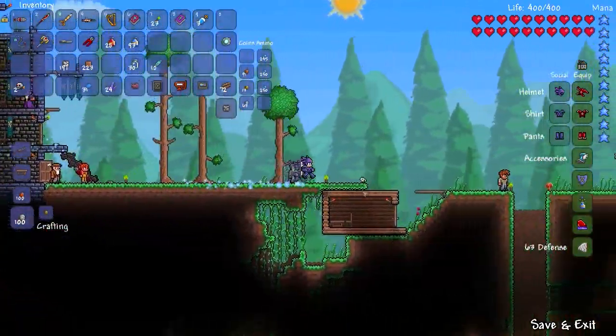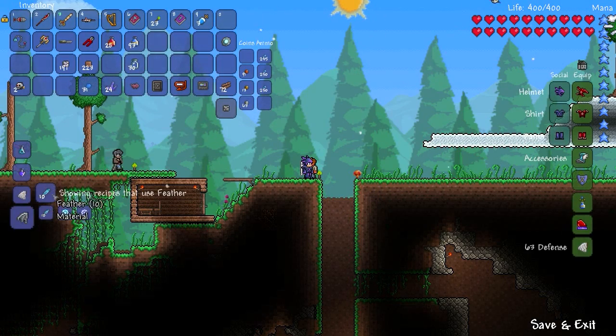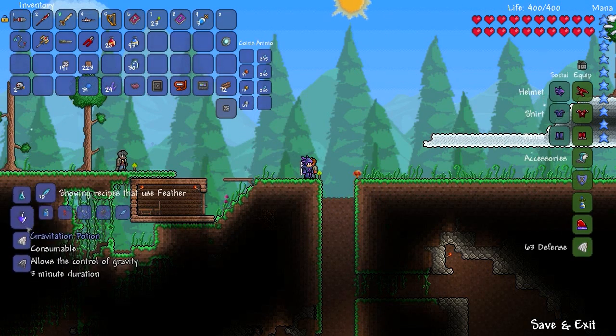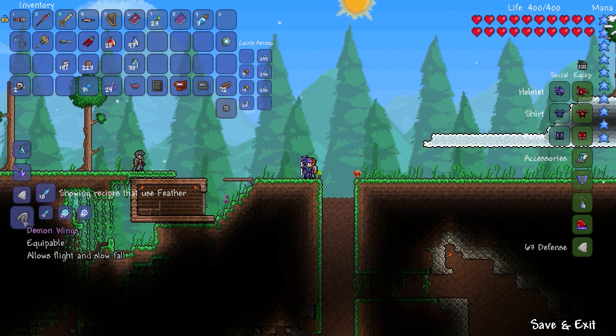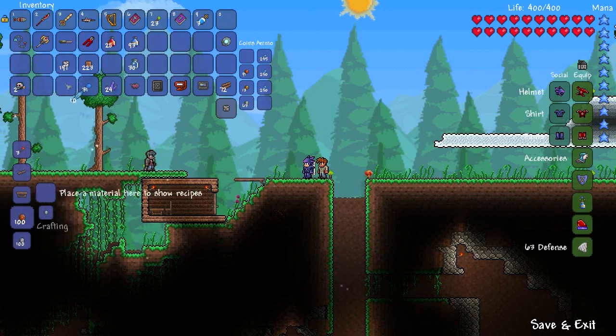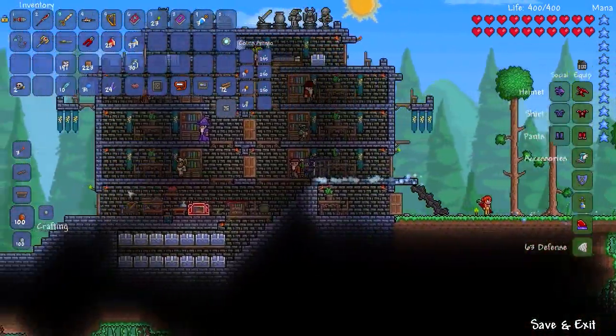I'll use that to check what else is needed. Fire blossom, death weed, blink root. Fire blossom, death weed, blink root.